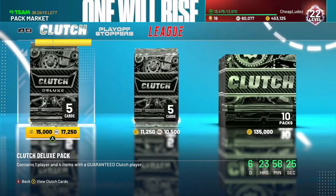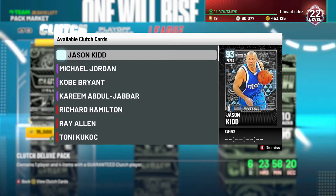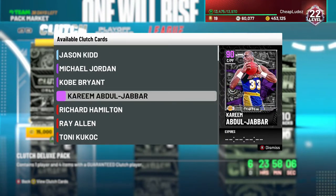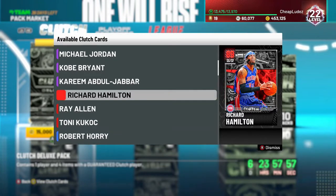We got diamond Jason Kidd who should be pretty decent, though it's Mads Jason Kidd so he's probably gonna be low on stamina. An amethyst Michael Jordan will be way more expensive than he's actually worth, same with an amethyst Kobe. Kareem Abdul-Jabbar should be an incredible center, granted he's Lakers Kareem so he'll be a little slower. Rip Hamilton, Ray Allen, and Tony Kukoc will actually probably be the most useful cards in this set.